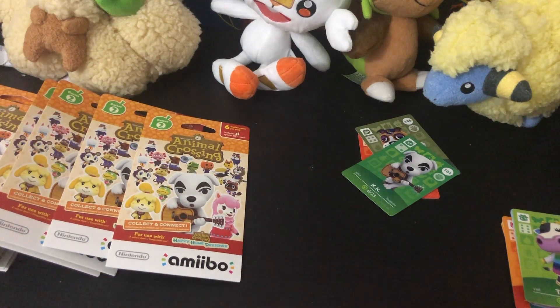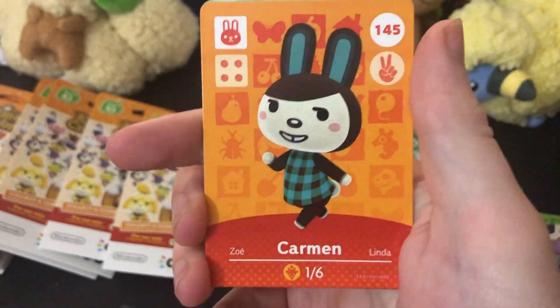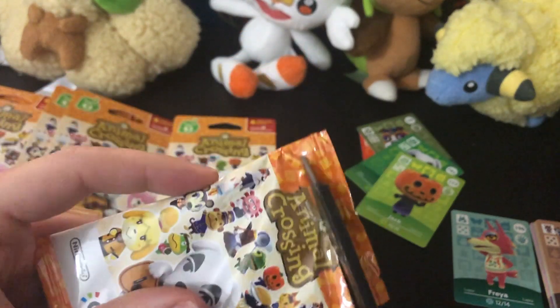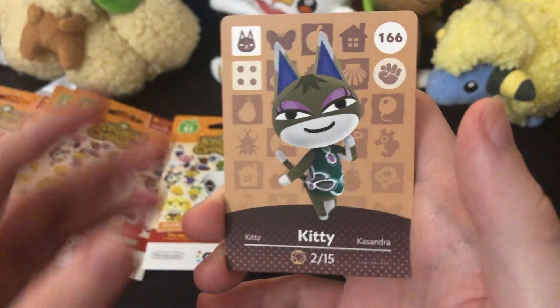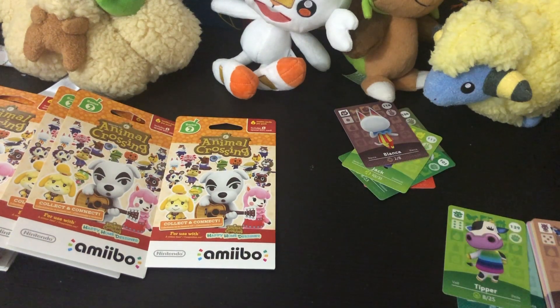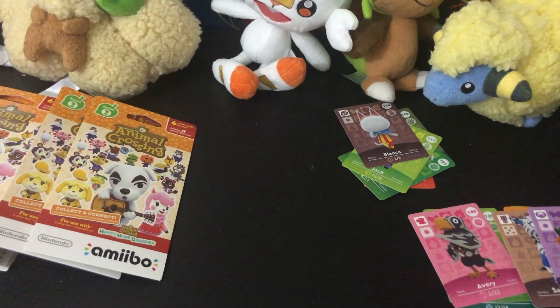I'm a big fan of Bob too — that's why I made him the B for this video. Freya is a duplicate. We got Ruby the rabbit, Ed, Carmen another bunny, Savannah the zebra, and Jack the Jack-o-lantern fella. Then we got Vesta, Kitty the cat, Timbra, and Avery and Tipper as duplicates. For our rare we got Blanca — the cat whose face you could draw. I think that debuted in Wild World. I don't know if you could do that in the GameCube version.